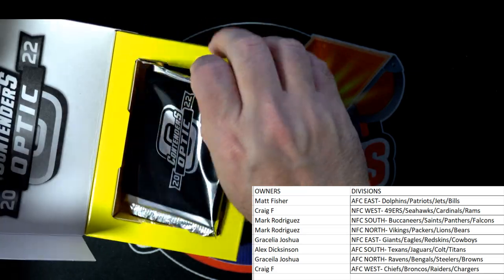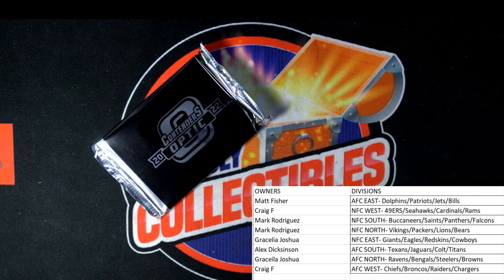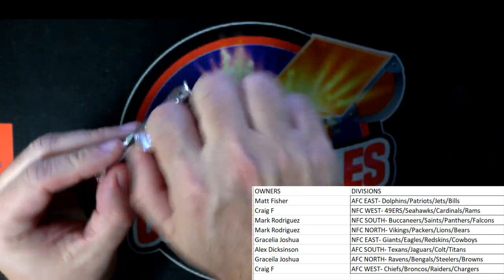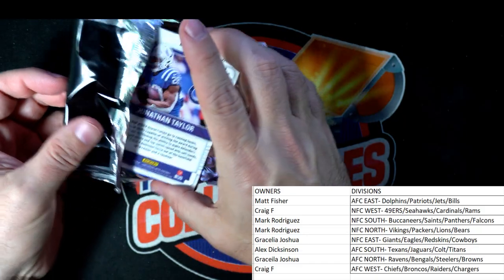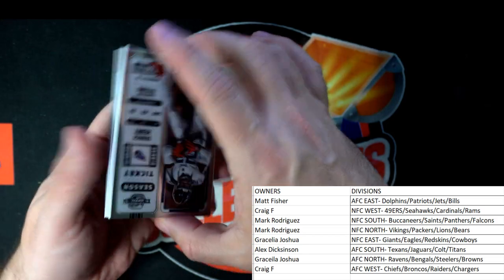There are two divisions left in Bowman Baseball Hobby — National League East and American League Central are available, so get in on it because we're about to do it. Bowman's Best University Football is coming up, Leaf Pop Century is on the move, and SPX Hockey has two divisions left. That's my cheap commercial plug — and now, Contenders Optic Football, let's see what we got!